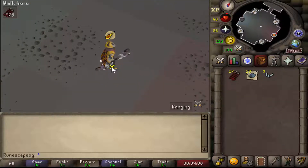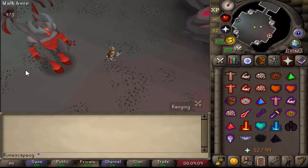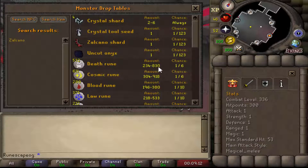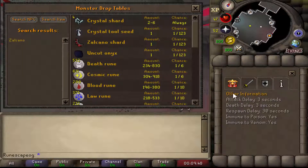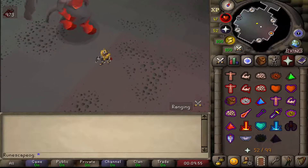Just finished off the first Zulcano boss kill. There are a couple things I want to show you guys. If you right-click examine Zulcano, it will bring up the drop table, and the drops are quite good. You can get four crystal shards, a crystal tool seed, the Zulcano shard, uncut onyx, and a bunch of other things including the Smolking pet. It also shows you the stats like attack, aggressive, and defensive. It's also very good to know that Zulcano is now a safe death, which means if you die, you don't lose any of your items.